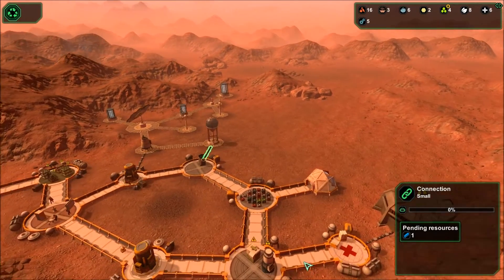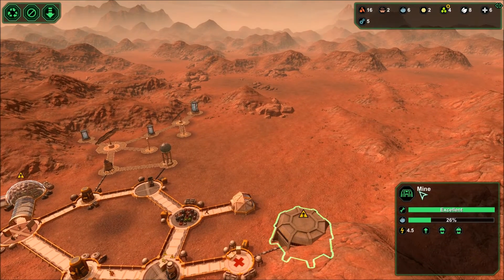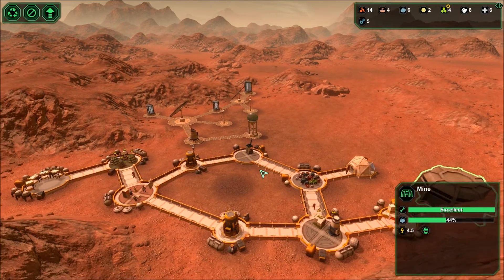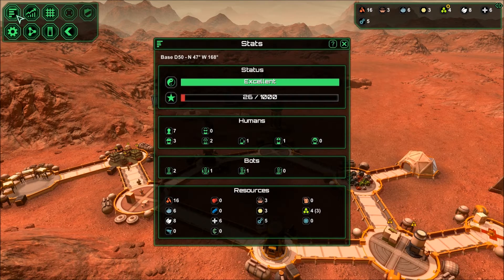Okay, so does that take a worker? Operated by a worker - yeah. And I bet they're in here. I'm going to drop the priority on that so maybe they'll work in here as well, because I only have three workers.